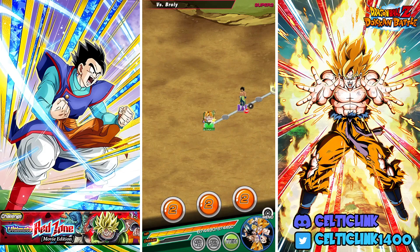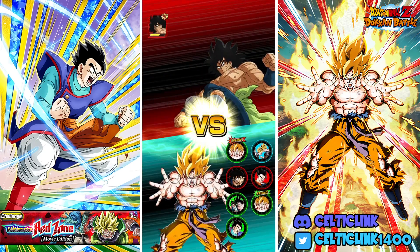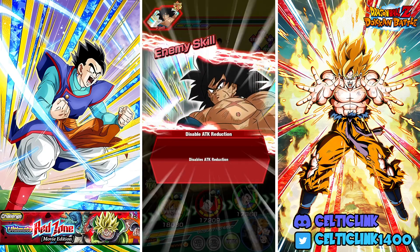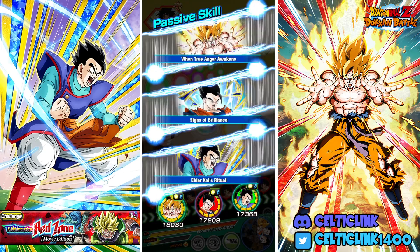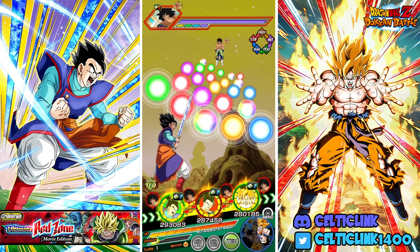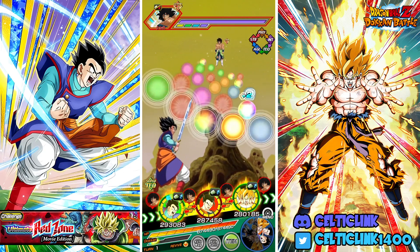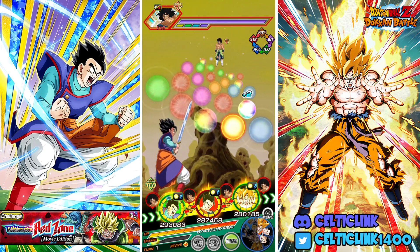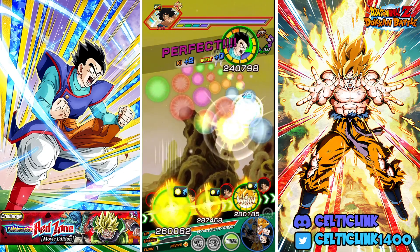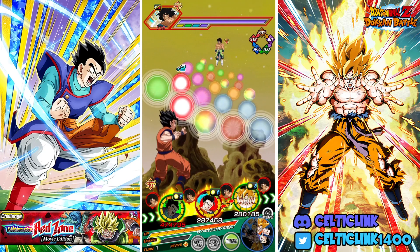How's it everybody, CelticLink here. We're back for another Dokkan Battle video. Today we are taking on a Red Zone Broly with Tech Ultimate Gohan. This is just another one of those red zone showcases I've been working on for a few of the different units I've got at Rainbow Max. Lynx Gohan is the next one on the list, and we actually have a really good starting rotation with both Tech and STR Ultimate Gohan on the same rotation.